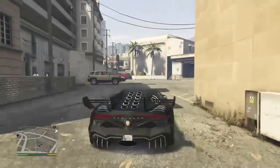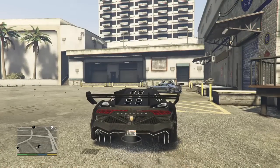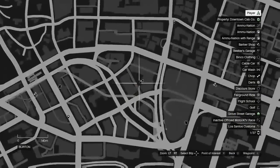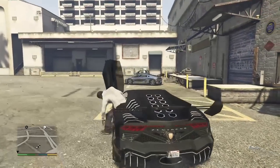The third and final spawn location for the chrome Dinka Jester is by the Los Santos Customs in Burton as shown on the map right now. This car only spawns during the day.